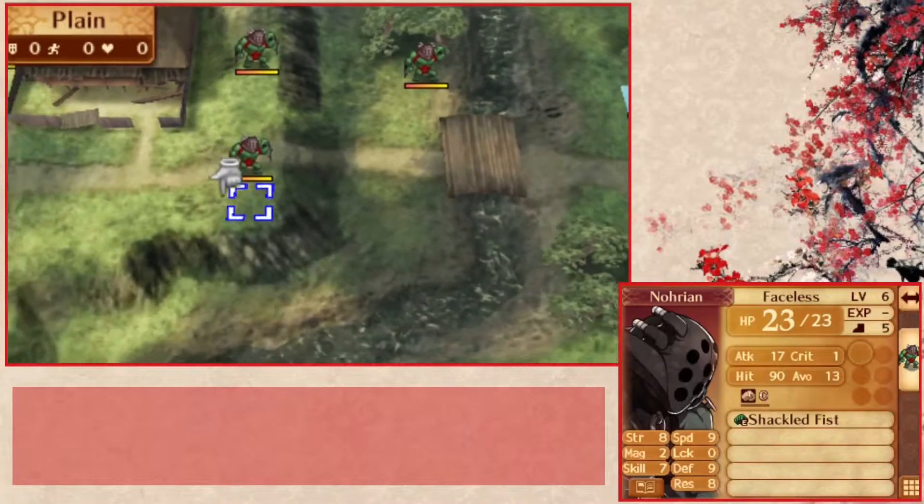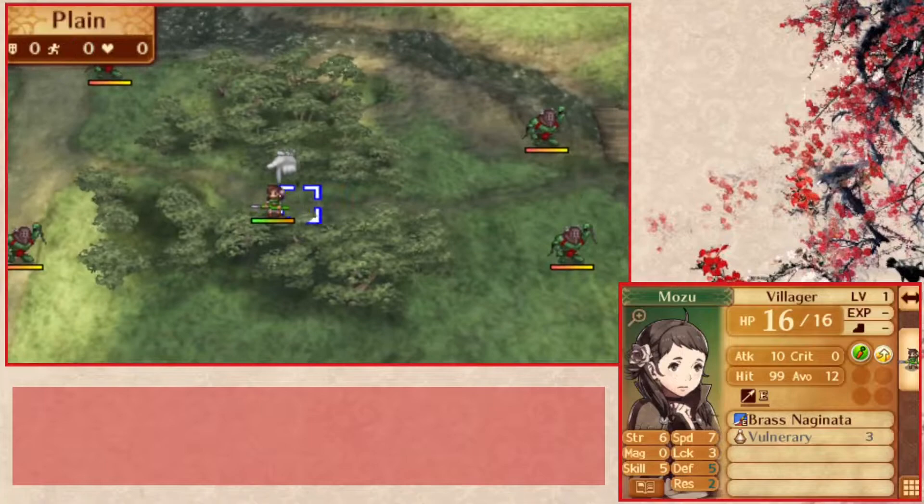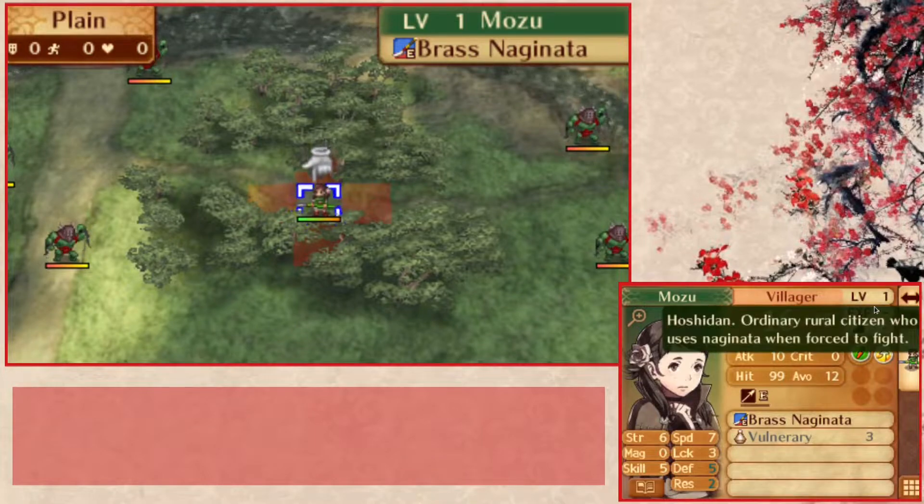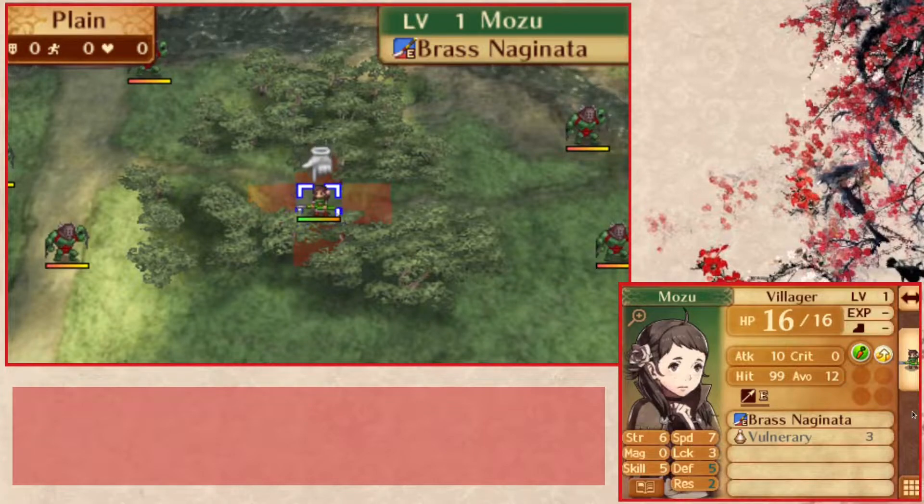I've always felt this map could have been called 'late arrival,' like the one in FE6 — you know the one. I don't want to spoil it in case you haven't played FE6; it's a great game, you should go play it. So here's Mozu. If you know Awakening, you probably know this class — Villager. Ordinary rural citizen, uses Naginata to fight, so she's a civilian, not supposed to fight.